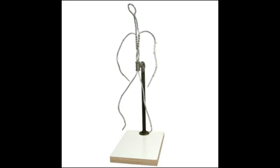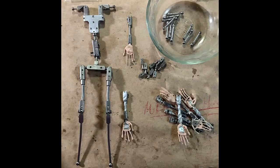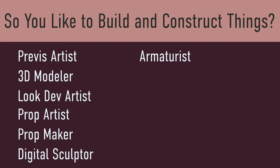Armaturist. An armaturist constructs armatures, which is metal framework, that achieve the full range of performance, design, and movement required for the highest quality stop-motion animated feature film. They develop armatures that facilitate character acting and puppet performance while holding the integrity of the puppet design.